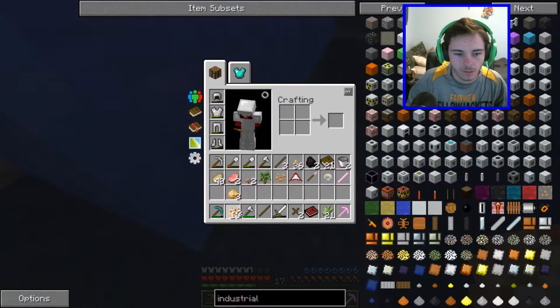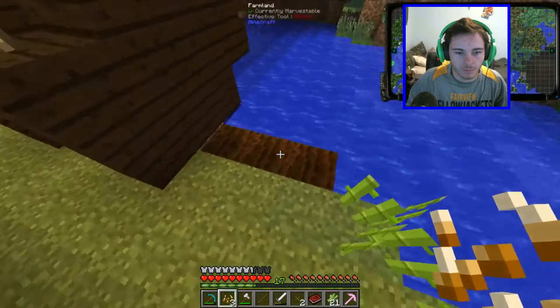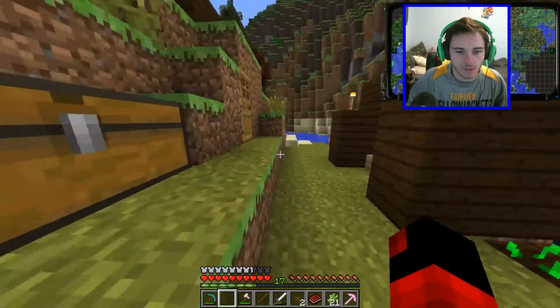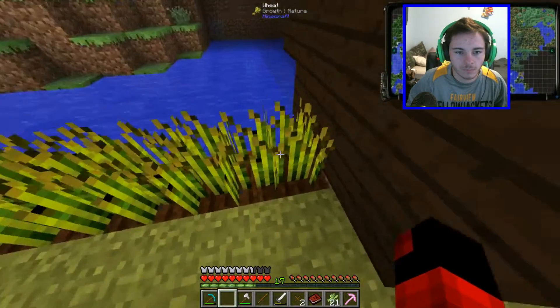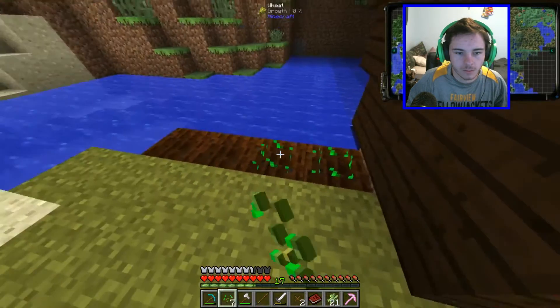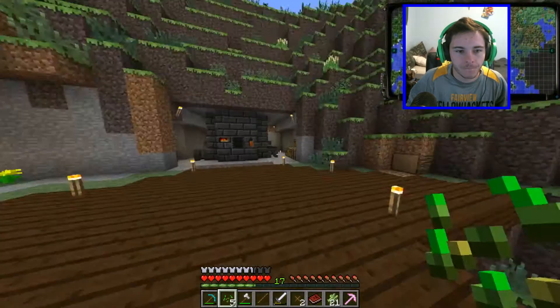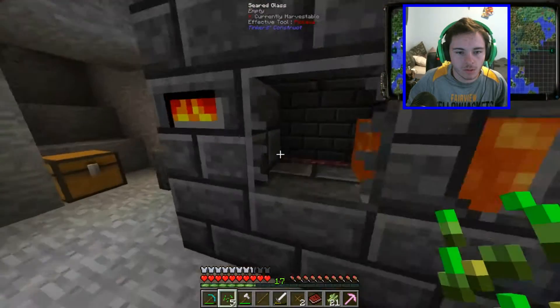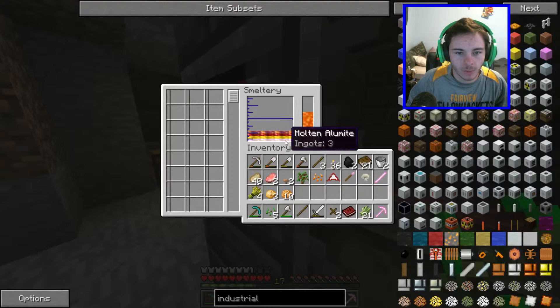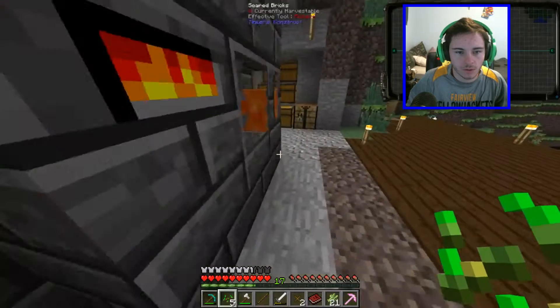Potato seeds, and then bam bam bam — potatoes. Okay, so what do we have in here? We have alumite, obsidian, iron, and gold. We just have a bunch of that stuff.